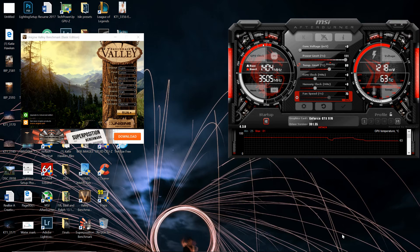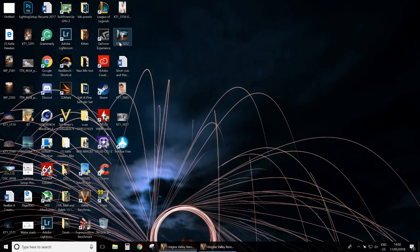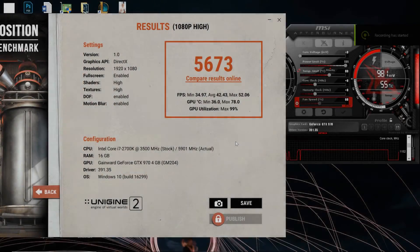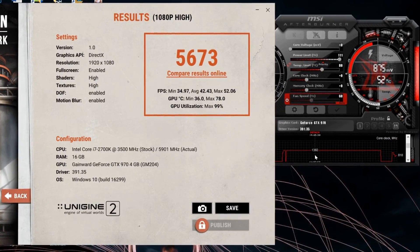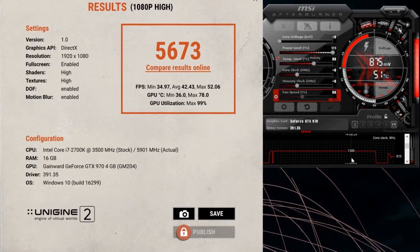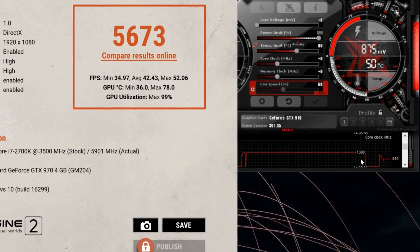Now that we know the card is both power and thermally limited, it's time to get our baseline score for performance using Unigine Superposition at 1080p high settings, so we can track our overclocking results against the base later on. That result is 56,873 points with a peak temp of 78 degrees Celsius. The clocks are a little more stable on this run because it doesn't have time to reach full thermal saturation — we only see a very minor dip at the end as temps get close to the throttle point, down to 1367 MHz on the core, with 1380 MHz being far more common.